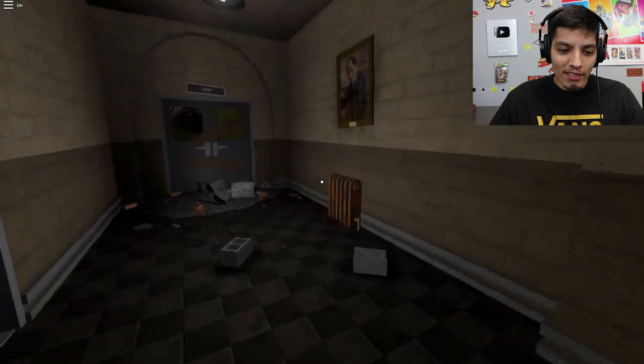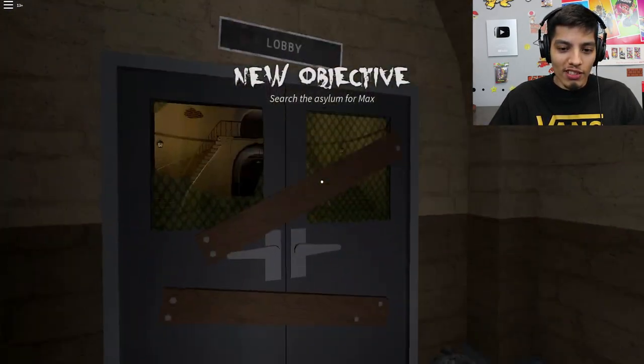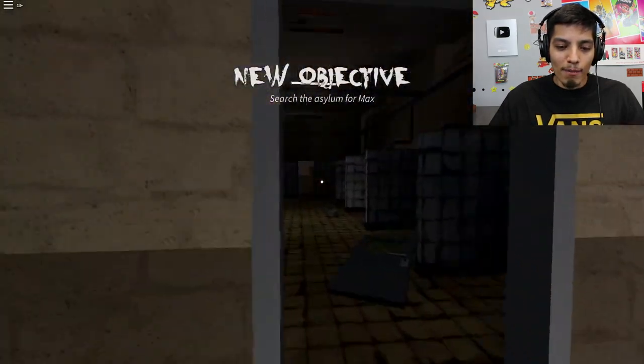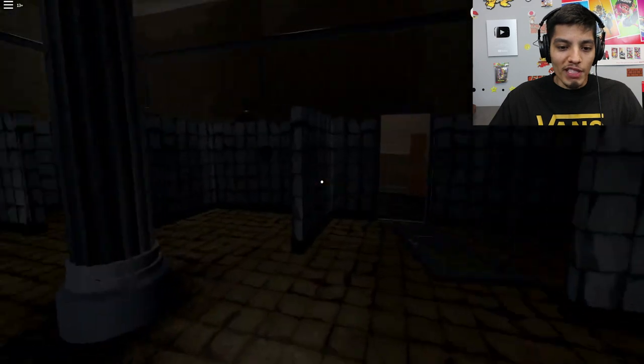Hello? Anybody here? No. Okay, I'll be going home now. Never mind — we're in the asylum. Oh my god, who is that guy? Is that Willy Wonka? Search the asylum for Max. Max, where are you? My god, some creepy showers.